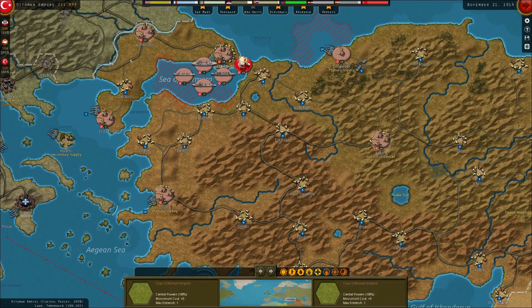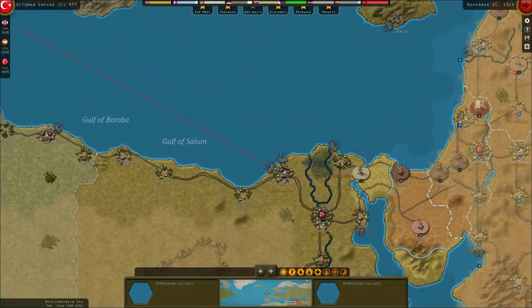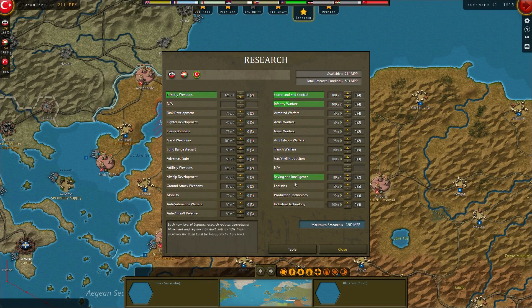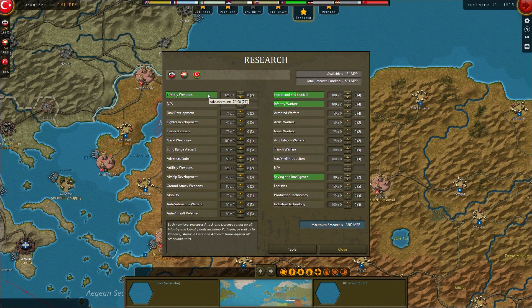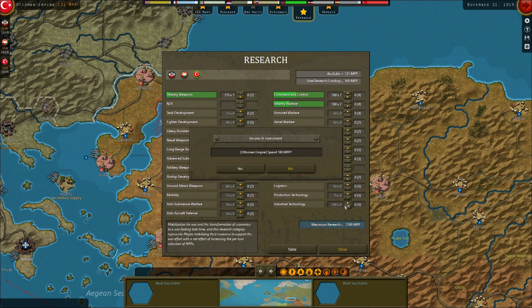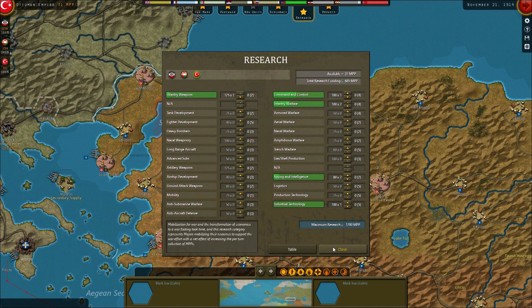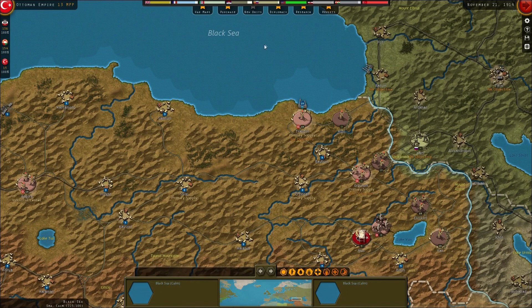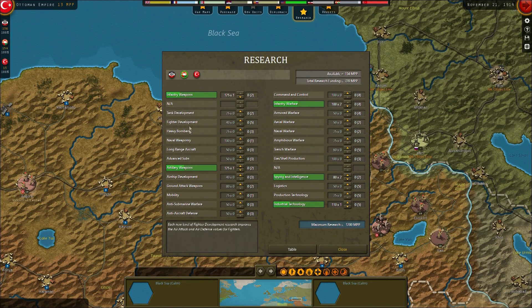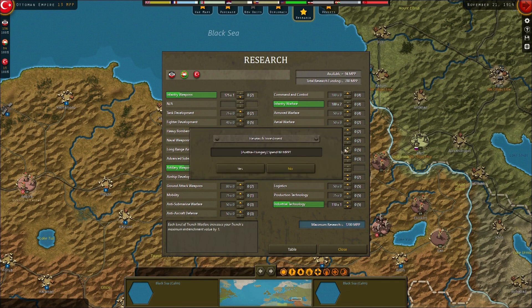We want to keep the research going. Let's research the Ottomans - going another one into spying and intel, and industrial tech. Infantry is full. For the Austro-Hungarians we need to keep industrial tech going and they need trench warfare as well - let's put ticks into trench warfare for the Austro-Hungarians.